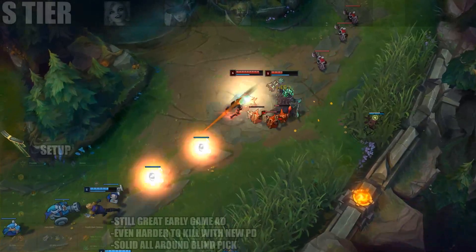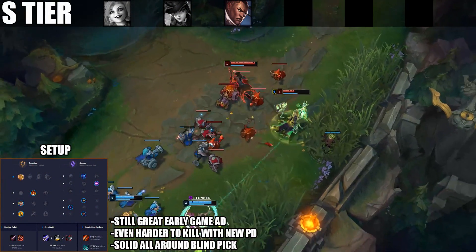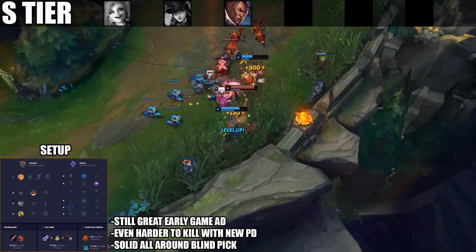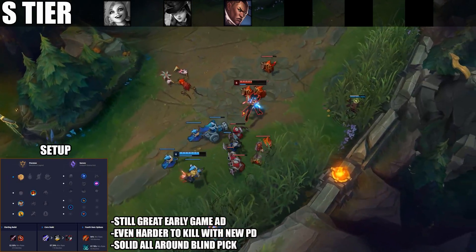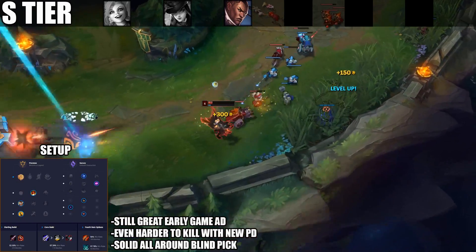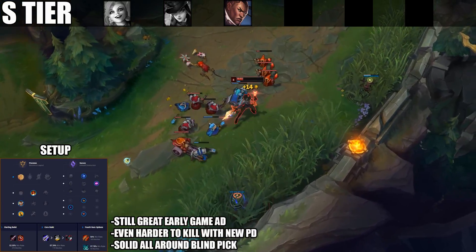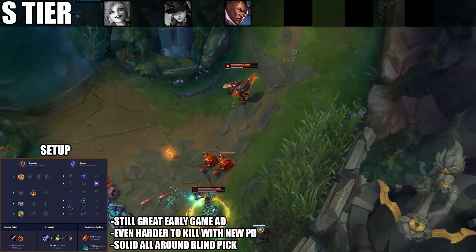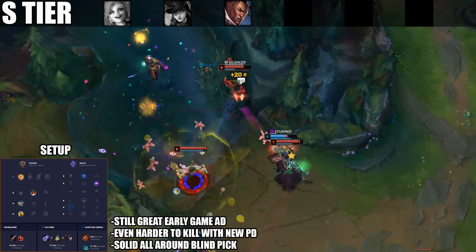Still a premier AD carry for 9.3 is Lucian. He did benefit slightly from the item changes — obviously he goes Bork into Black Cleaver, so his early game isn't heavily affected, but your third item can now be a Phantom Dancer. With Bork, Black Cleaver, Tabi's, and the Phantom Dancer shield, Lucian is basically going to be a tank AD carry. If you can kite around well with his low-cooldown E, you can have a lot of success.